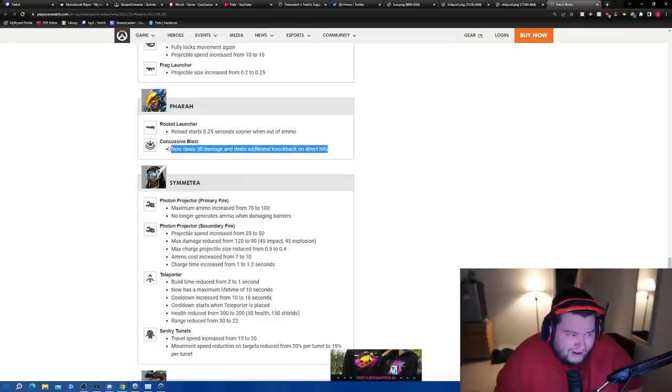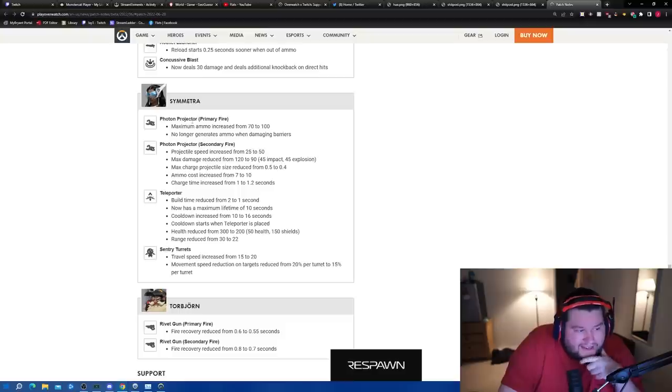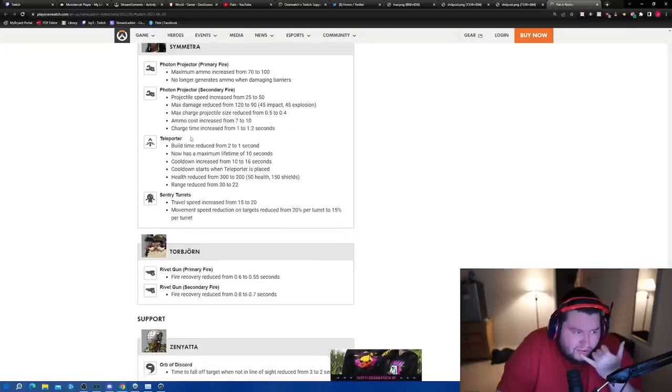Concussive Blast now deals 30 damage with additional knockback on direct hits — that's a foolish change. Symmetra got massive changes: maximum ammo increased from 70 to 100, no longer generates ammo when shooting barriers, projectile speed increased from 25 to 50, max damage reduced from 120 to 90, max charge projectile size reduced from 0.5 to 0.4, ammo cost increased from 7 to 10, charge time increased from 1 to 1.2 seconds. Those are massive changes.